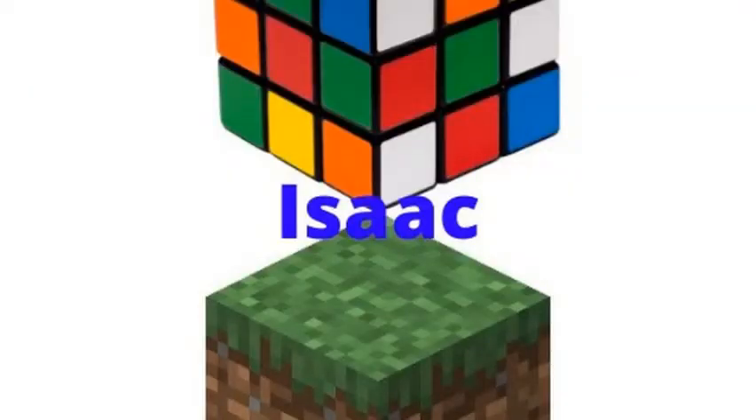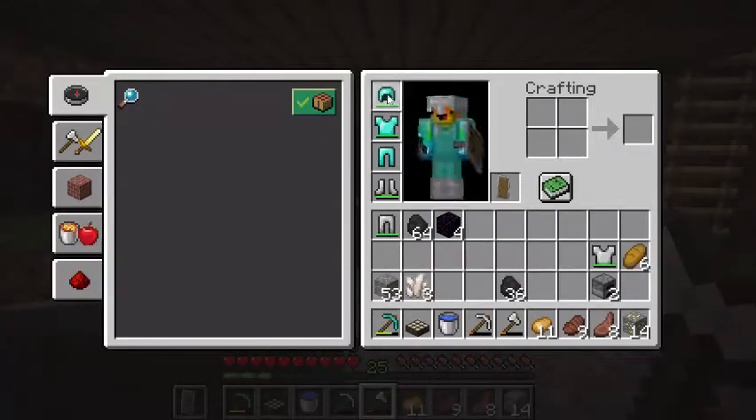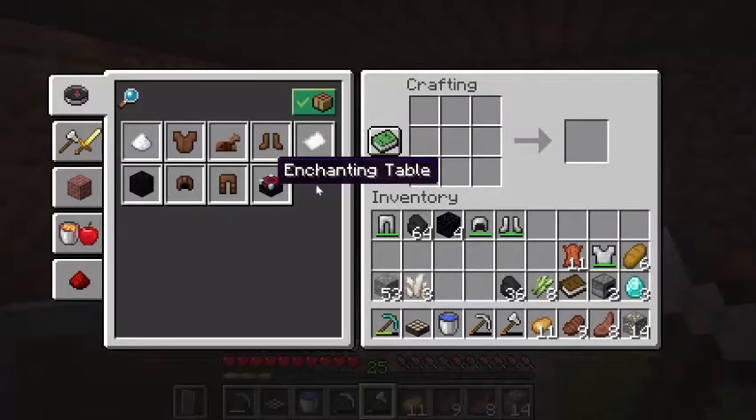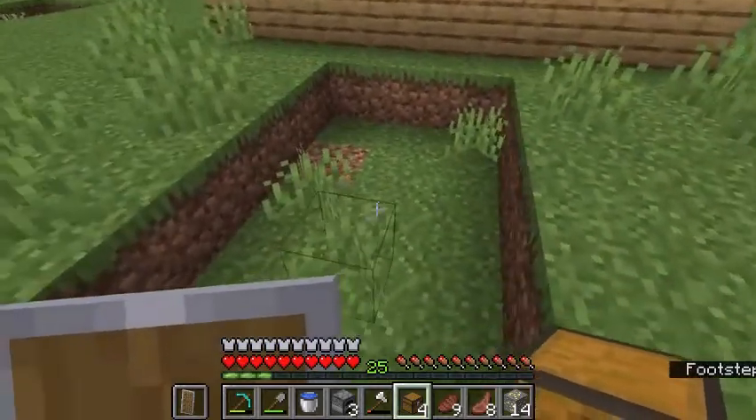I've got some explaining to do. I was originally planning to divide this video into two parts, but part one didn't record, so I'm going to explain quickly what I did. I got full diamond armor, enchanted my helmet and chest plate with Protection 1, got two bookshelves, made a daylight sensor light detector, and also made an enchanting table and a soup smelter.